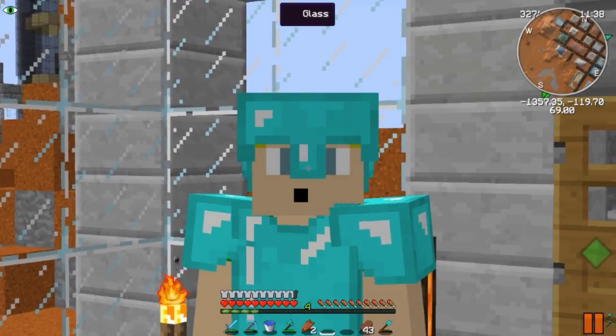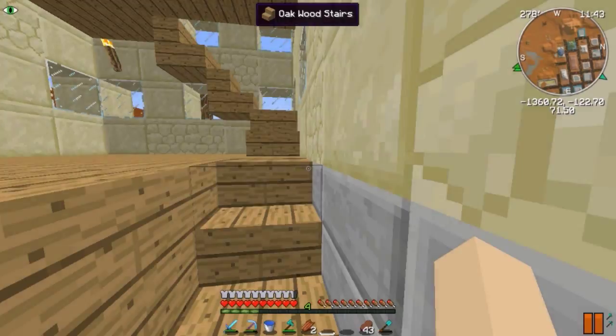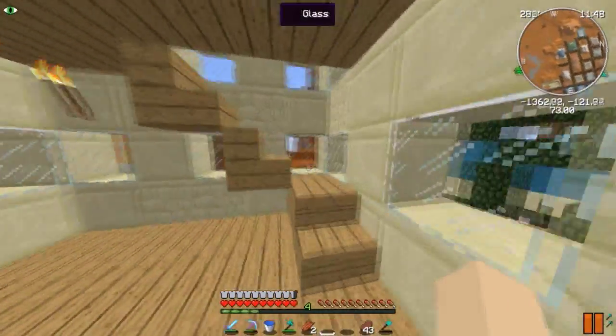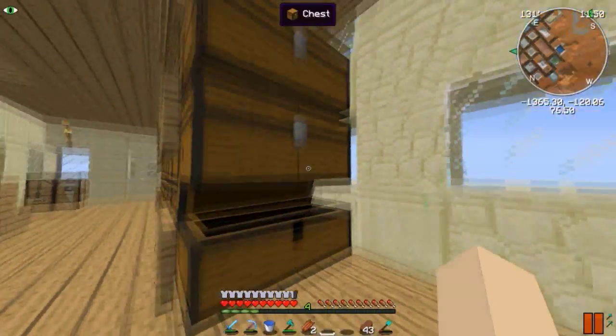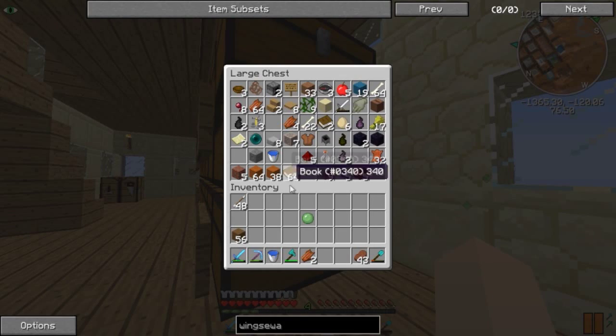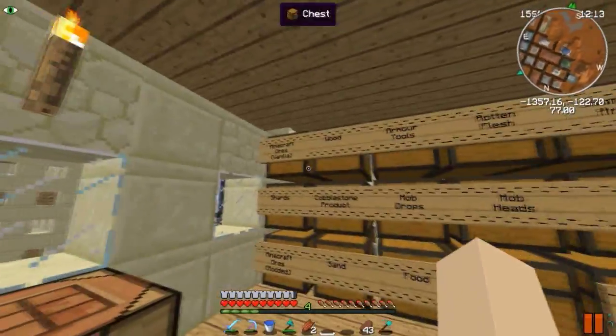Hey, what's up guys, it's Cube Taco, and welcome back to another episode of the Golden Shard SMP. Today we're going to finally be starting some mods, but first - I kind of broke my boots, so I've been running around without boots. I went out far away, like a thousand blocks, and killed a couple cows, but I need some stuff to make the piston boots, so I need some redstone.